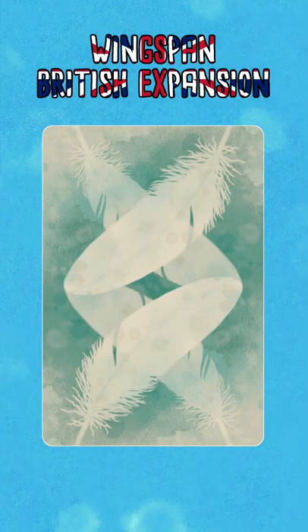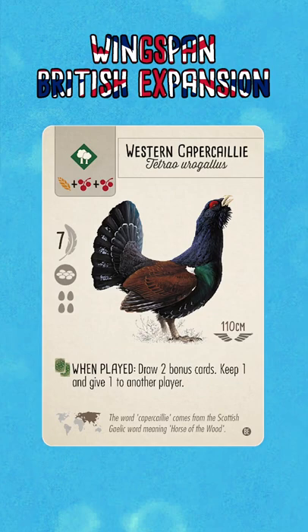Hello and welcome to Winginit! Today's custom bird that we're going to take a look at is the Western Kappa Kaili. When played, draw two bonus cards, keep one and give one to another player.